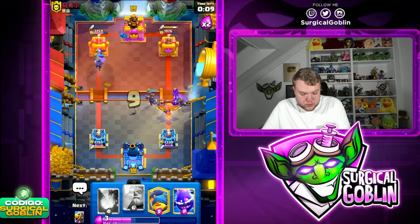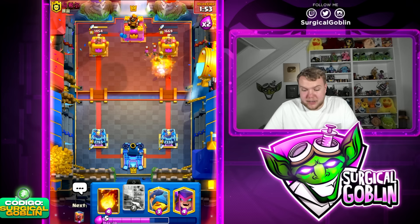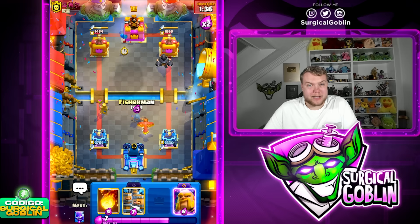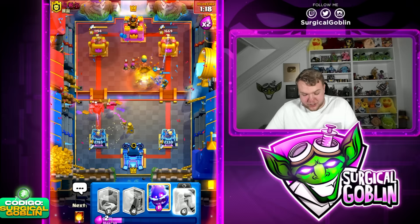I'm gonna go Mother Witch, and then go with recruits on the right side and Fenix as well, just to make sure we have enough DPS to take care of the PEKA. PEKA is actually decent against recruits because it two-shots them. Here I'll go with Royal Giant — this should be good game. The Mini PEKA is actually insanely good against the Royal Giant, but I think we're definitely in a good situation as long as we don't make a huge mistake.